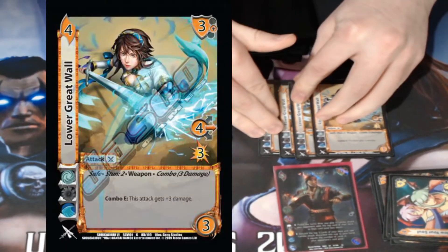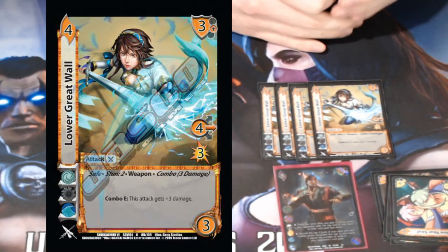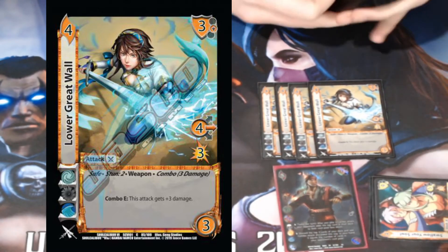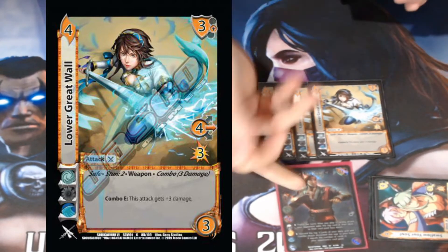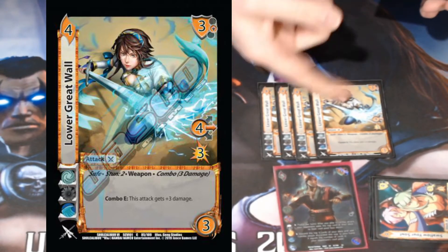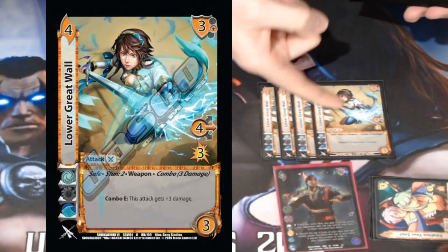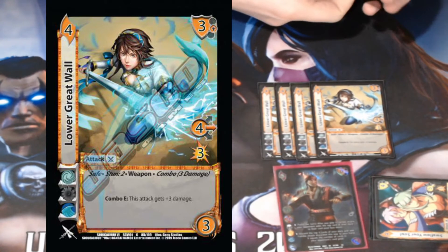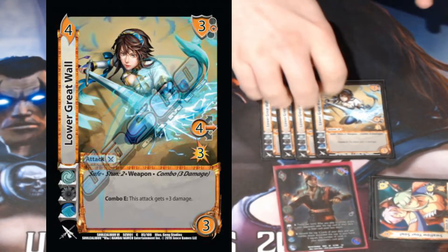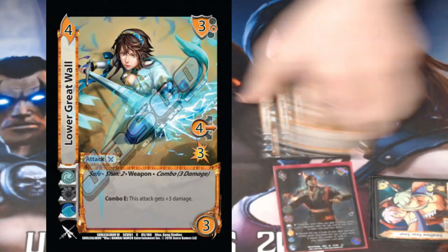The next big swinger is Great Wall from Zhang Hua's support. It's three damage and just a gnarly finisher — six damage on a stun two. It probably stuffs two cards because we played a combo attack first and then get the combo enhance on this one. Four mid, stun two, for six damage — this is just the meat and potatoes, a beautiful poke.